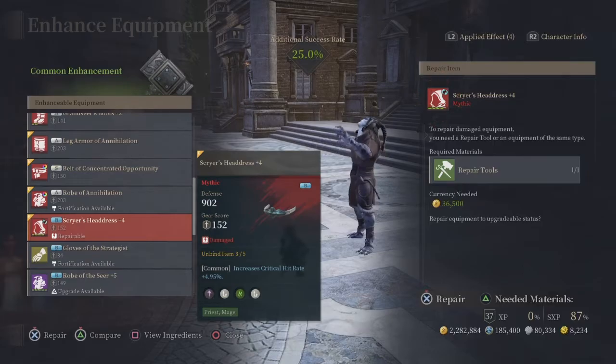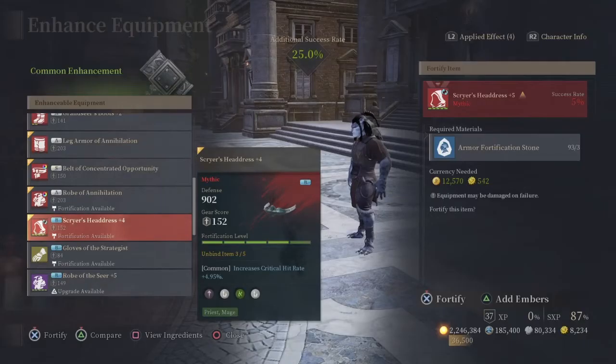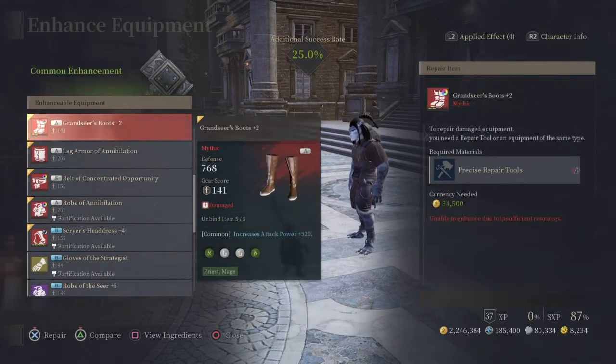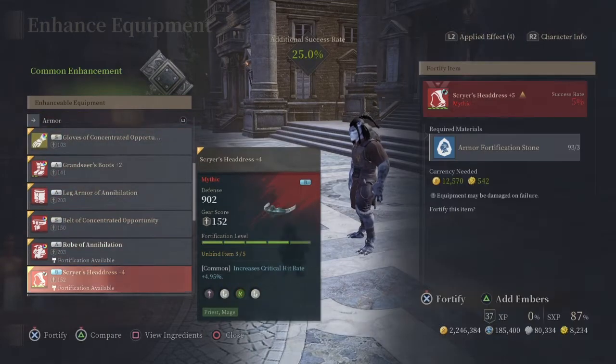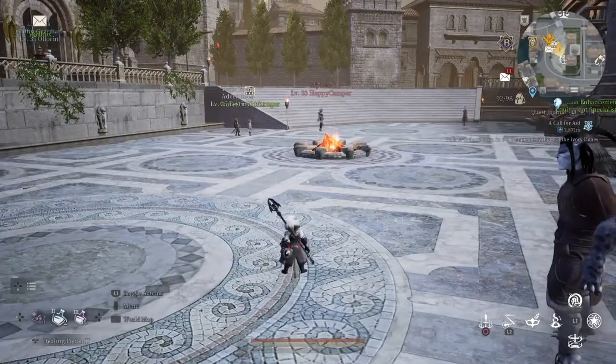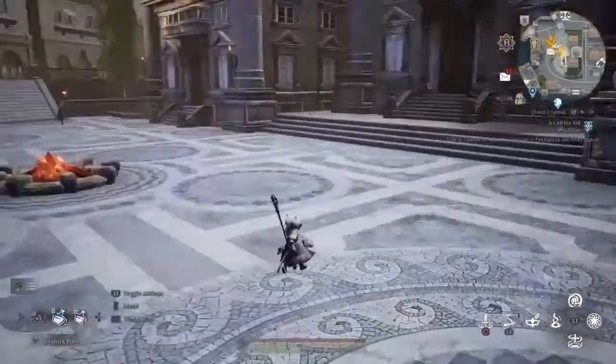As you can see, we're only spending a thousand. We've just reached 25% fail stack, and we spent under two grand.